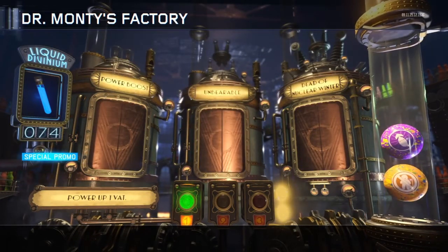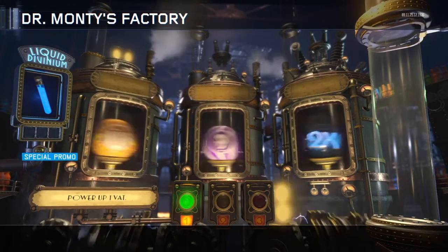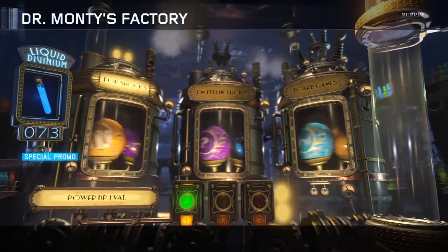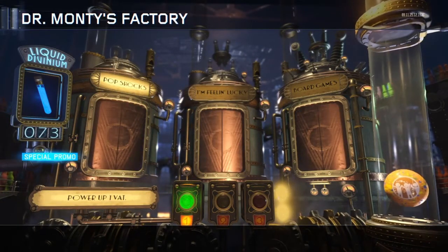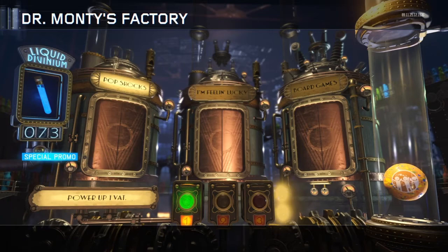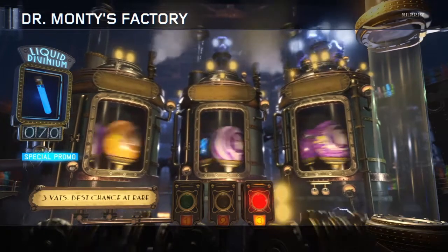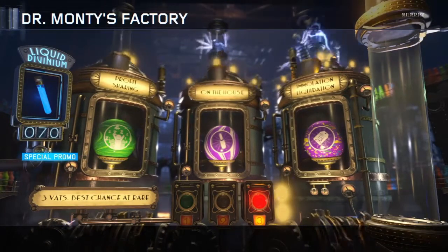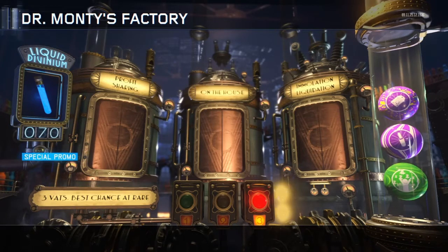Instead of opening up literally three right there, we opened up one and got the same amount of gobble gums we would have. You're 100% guaranteed more gobble gums doing this right here. But we're gonna open up a three vat, because you do get more rares. We would've got profit sharing out of one vat most likely right there — that's a good pull though guys, pretty satisfying.